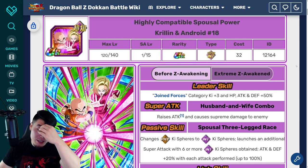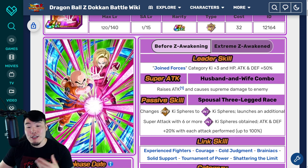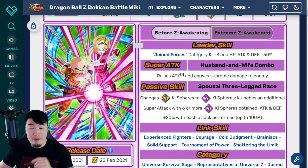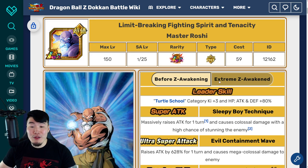And then for the Krillin and 18: Leader skill is Joined Forces category, Ki+3, HP, Attack and Defense plus 50%. Super attack raises Attack — can be stacked infinitely — and causes supreme damage. Passive changes Fizz-Ki Spheres to Int-Ki Spheres, launches an additional super attack with 6 or more Int-Ki Spheres obtained, and Attack and Defense plus 20% with each attack performed up to 100%.